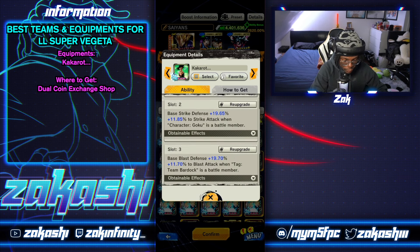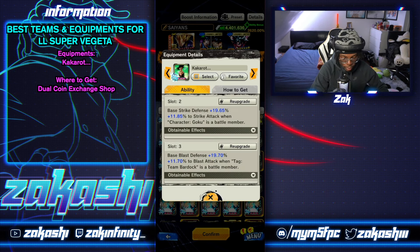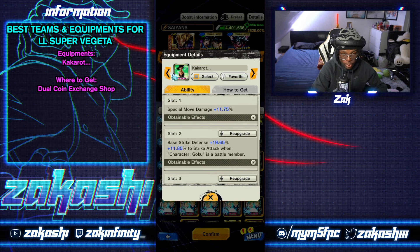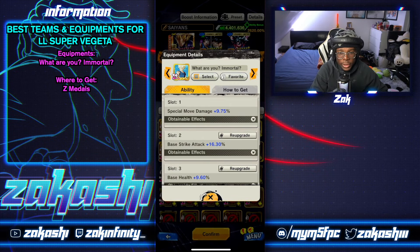If you're running Super Vegeta on Saiyans and don't have the Vegeta Clan-specific equipment, this Saiyan equipment can be useful. It gives pure buffs based on whether you're running Bardock or Goku — Bardock gets blast, Goku gets strike. Since you'd be running both, you'd get both. You also get special move and it's even 12%, which is good. You can get this from the dual coin exchange shop.